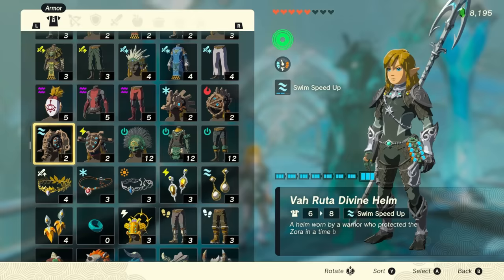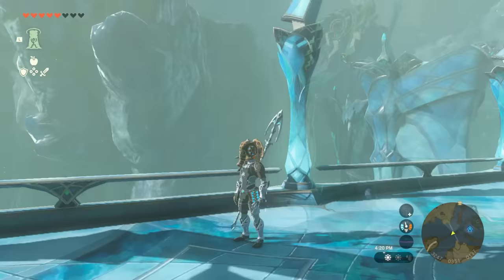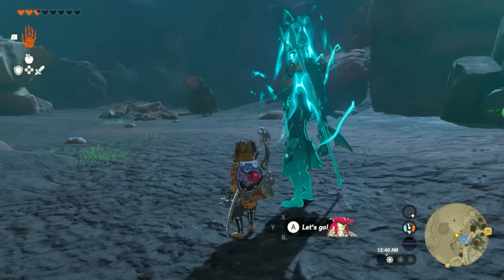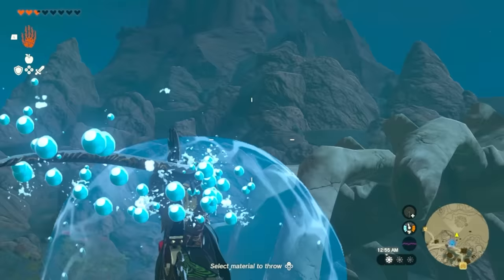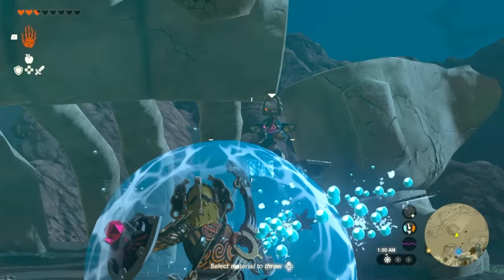This is Sidon without the mask, and when you put on the Vah Ruta Divine Helm, this is what Sidon looks like. Sidon creates a bubble around you that can do cool things. When you press Y to attack, it throws a water attack using the bubble. But if you aim with your weapon like you're going to throw it, you can direct exactly where the water goes — there's a Bokoblin in a watchtower, boom, hit, throw another one and it's dead. It matters where you aim for this, and I didn't realize this until much later.